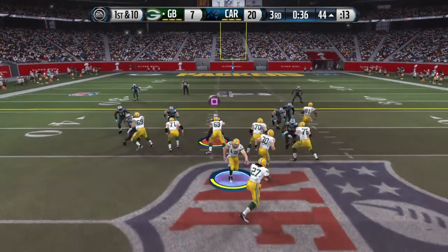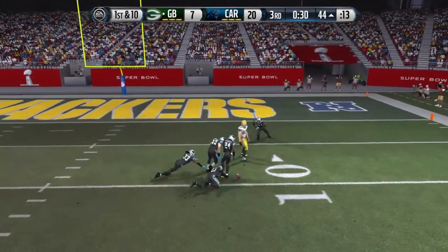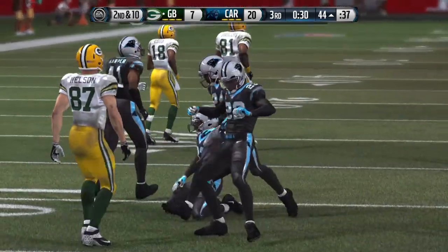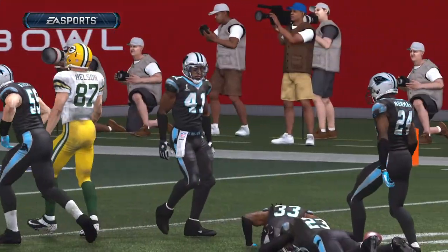Aaron Rodgers way down the field but it's incomplete — just not a good decision by the quarterback. Maybe on the sidelines they keep calling the wrong plays, but he's attacking the strength of this Cover 2 defense. Don't do that well where they're not — that's deep down the middle.